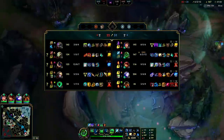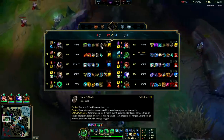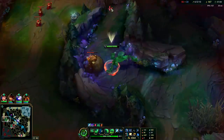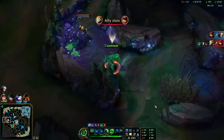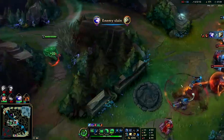Oh we got Nasus - I don't think we can one-shot him though. He's got health and double MR items - he has Mantle and Visage. We just gotta chill - we don't have that kind of AP yet. We're not Evelynn, we can't just do whatever we want when we want.